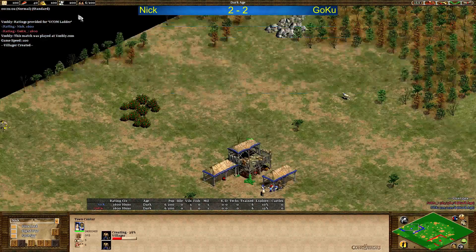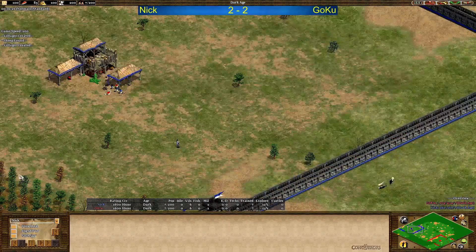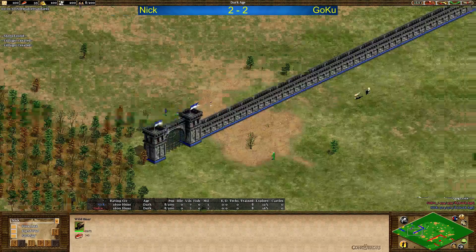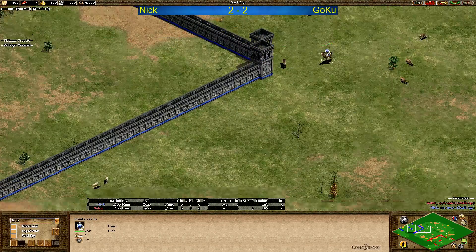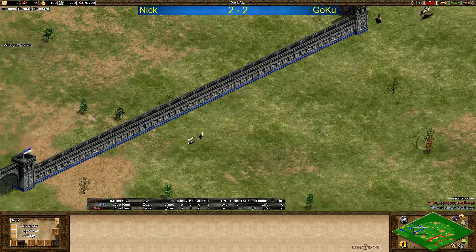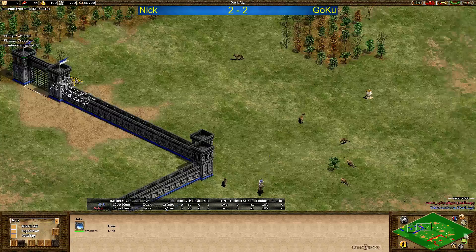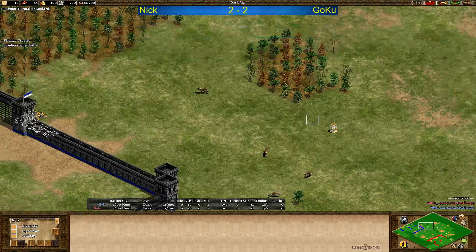I'm going to start with Nick here, who was 2-0 in the lead, and then Goku won two games, bringing this to a tie, going into game 5 right now. Looks like Nick is going for his first boar already, just does not want to have it stolen. The second boar being protected by the scout. Missing the two sheep — he doesn't see them. Wow, that's bad luck.